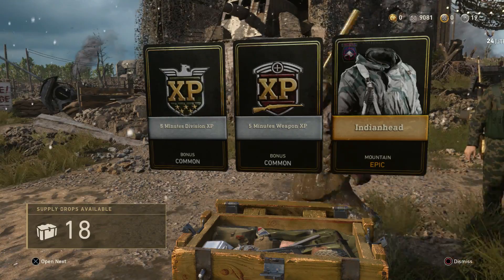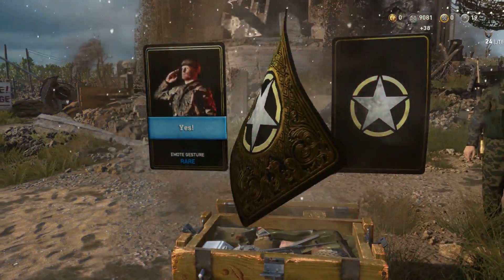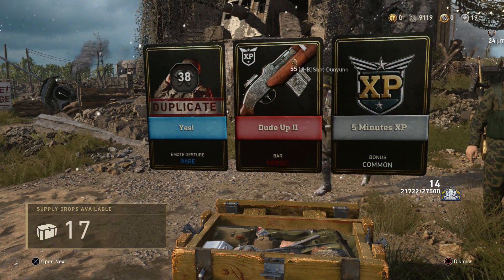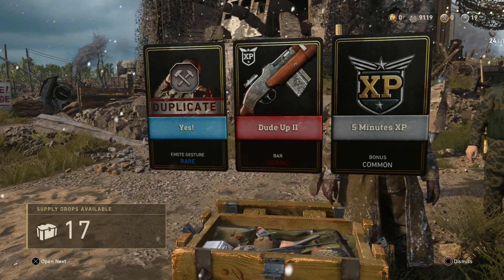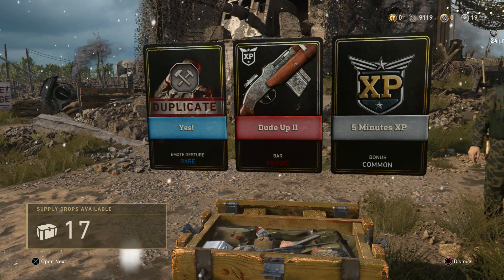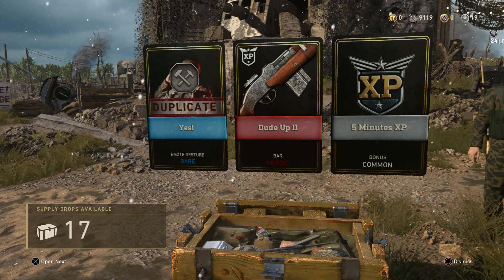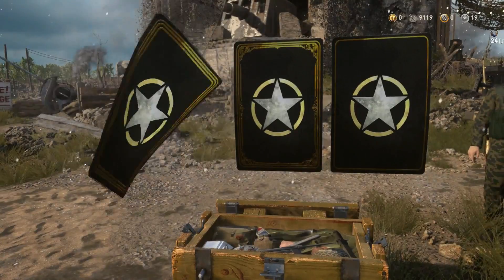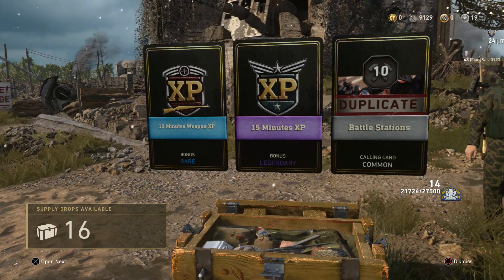Indian Head epic for the mountain division, which I don't have. I'll take anything that I don't have - and we got a heroic! The heroic BAR - that is awesome. Oh, that's going to be amazing in chrome. I cannot wait to look at that thing in chrome. I think Renman has the dude-up too - it's a really really nice looking bar. So that's pretty nuts that we got it on our third common supply drop. Is my luck coming back in this game? Well, the rest of this video will have to tell us about that.